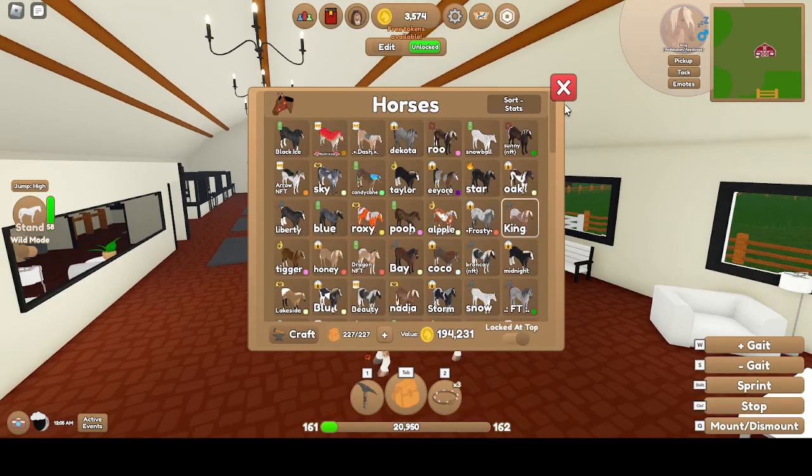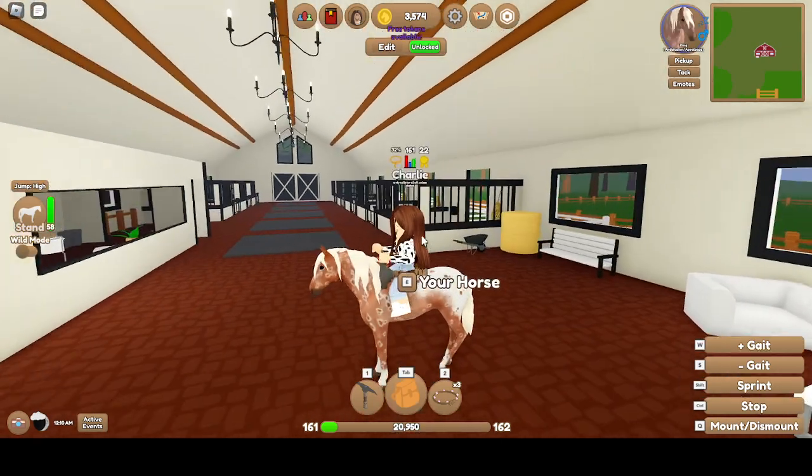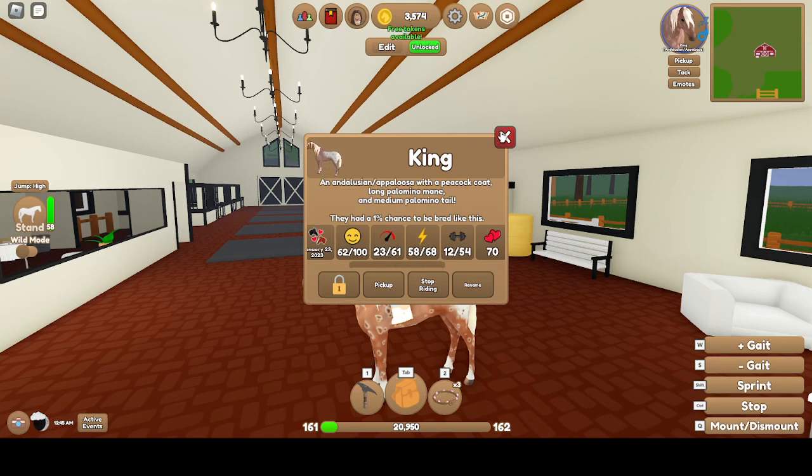And then King. He's a Peacock Coat — he is super pretty. He is a Stallion, Lazy. Andalusian Appaloosa. Palomino Mane, Palomino Tail. 23 Speed, 58 Stamina, 12 Strength.